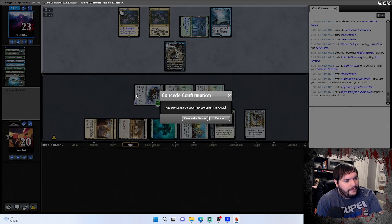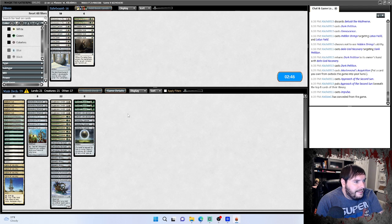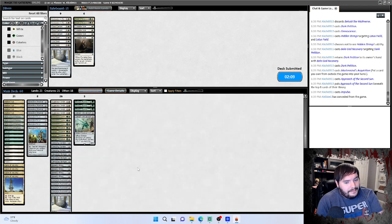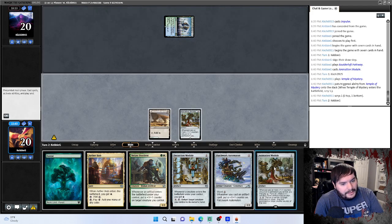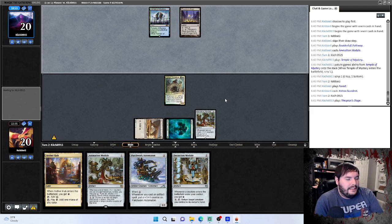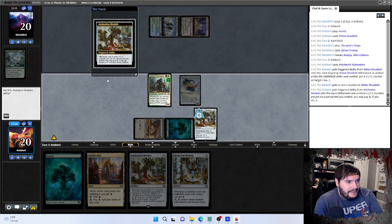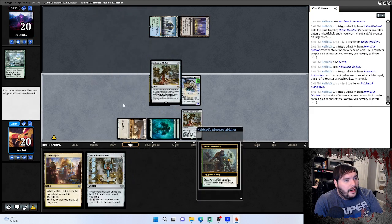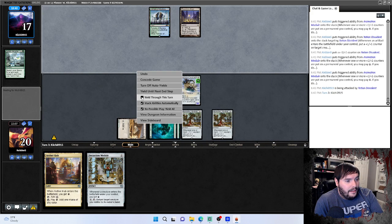Took him a minute. We have Damping Spheres for this matchup. Portable Hole probably not needed, maybe a Runestone. We could technically let him Omniscience and it fizzles — not sure I like that. Play Module. I wish there was a way to draw whenever a plus-one counter is put on something, then this deck would be really busted. Play Descendant — I really need a Damping Sphere. Patchwork Automaton, put the counter on the Descendant, play Animation Module — hit you for three, pass the turn. We have a good shot here of making a lot of creatures and energy with this Aether Hub.